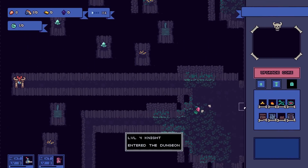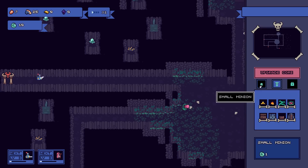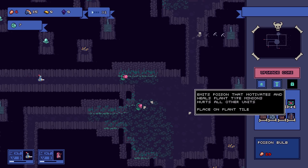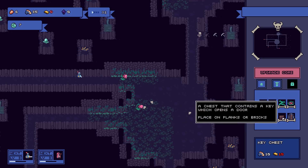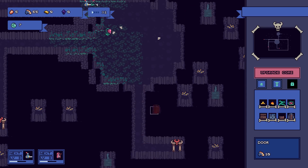Alright, here comes the level 4 knight. I could put stone on that — I'm not sure what that does. We're going to have to put in a plant right there and a couple skellies behind him. We can also put a poison bulb there if we had 20 meat, which would heal up my plants. We could have a whole orchard of plants in here. We can put a chest out there which contains a key that opens a door, and we can also place locked doors.